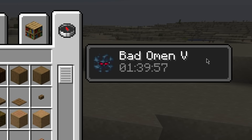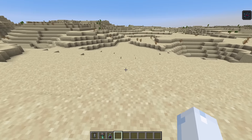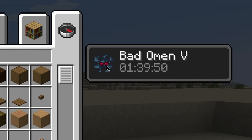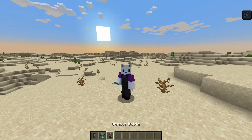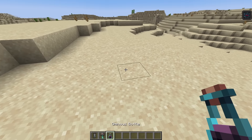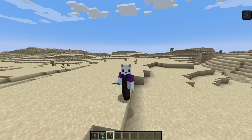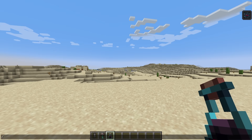I just drank the ominous bottle and as you can see it gives Bad Omen 5, which is kind of cool. It also had a new little sound effect. You get Bad Omen from a bottle now, which is kind of sick. There are two ways to get these: you can either get them from trial spawners or from raid captains. I'm gonna go find them.